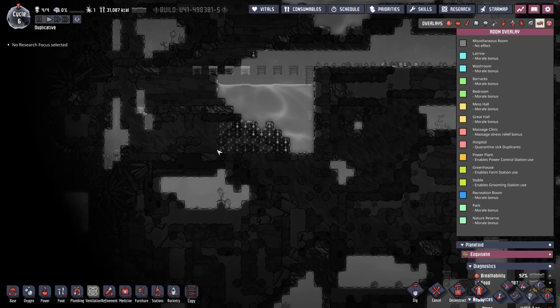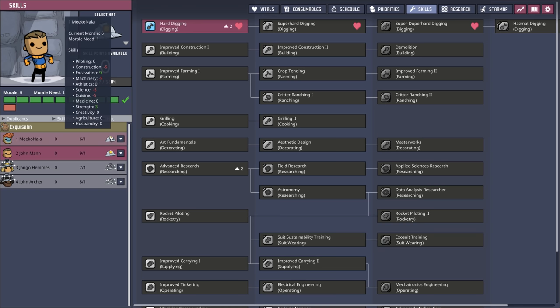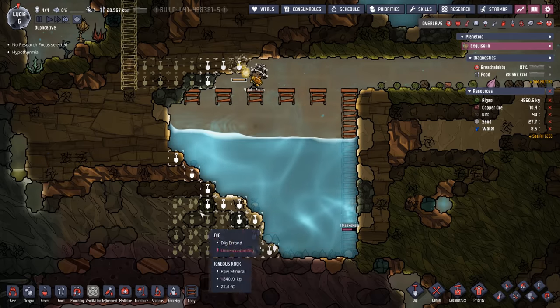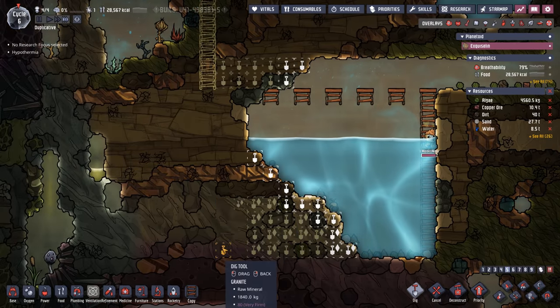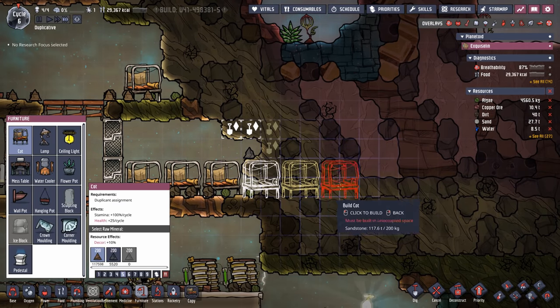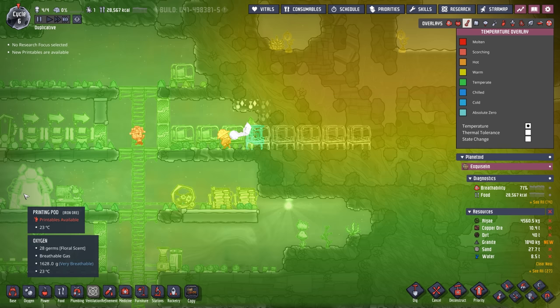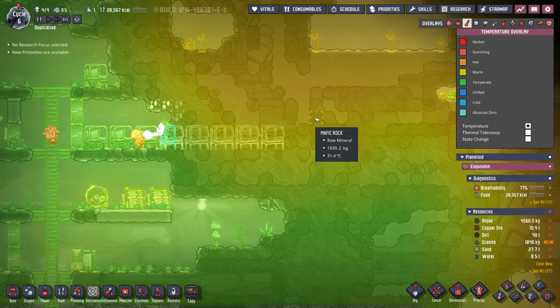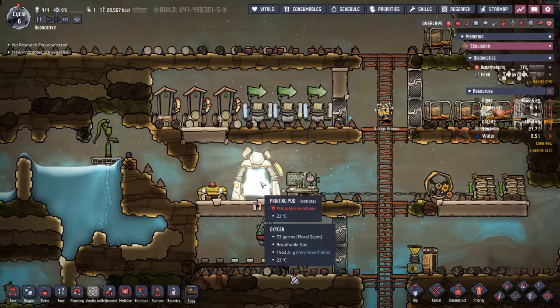Our duplicants finally have an extra skill point into hard digging — this really opens up the map for us. We'll be able to get through all of this harder stuff here and extend the tank out as much as possible. Additionally, we'll finally be able to join these cots here inside this barracks. We just got a pause to add another dupe — this will be our first full barracks. It is 32 degrees here, so we need to be careful because eventually we're going to have to grow crops.